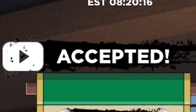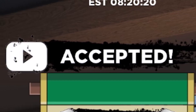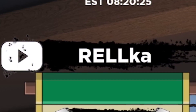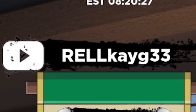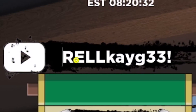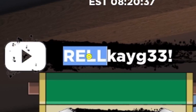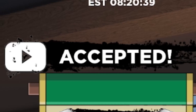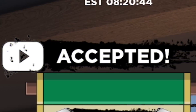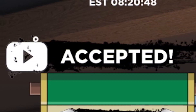Next, redeem this code: RELLKAYG33. That's R-E-L-L-K-A-Y-G-3-3. Keep in mind the codes in this game are case-sensitive, so you must put in the capitals exactly. This one only gave me about 5,000 rel coins — not the best code in the world — but it could be overpowered for spins.